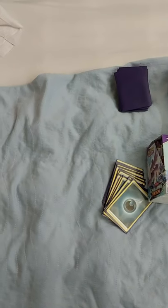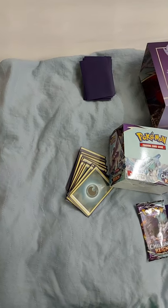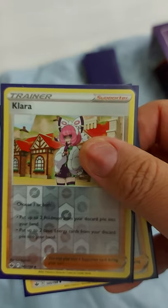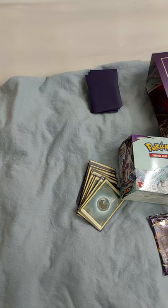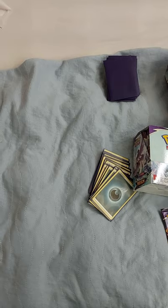I haven't seen Clara in the game yet - I'm trying to remember if I've played against her in Sword and Shield. Choose one or both - I have a shiny one. You can put up to two pokemon from your discard pile into your hand, so you can get back what you need, and/or put up to two basic energy cards back as well. So you don't need both options - get what you need. And there you have it.